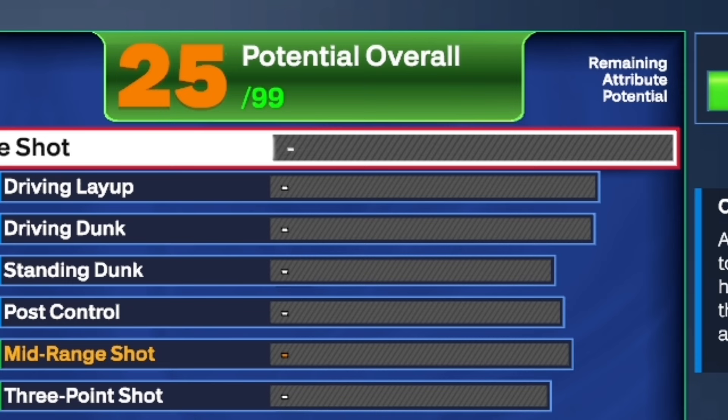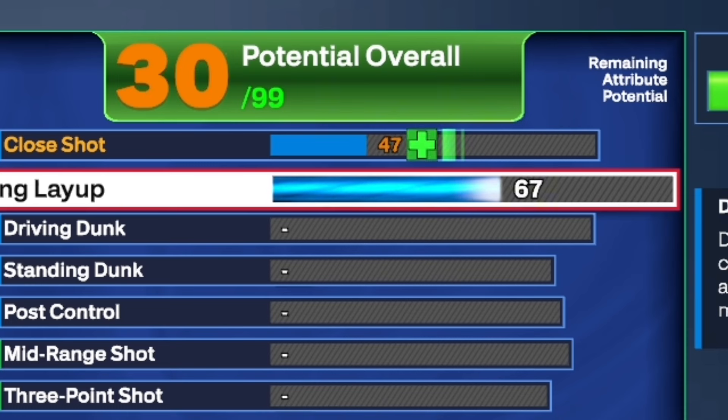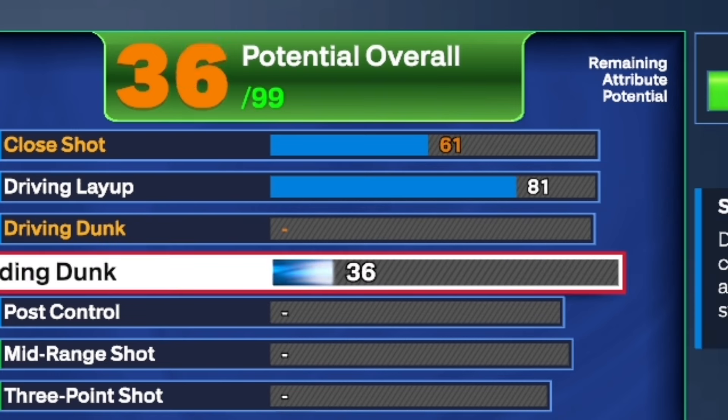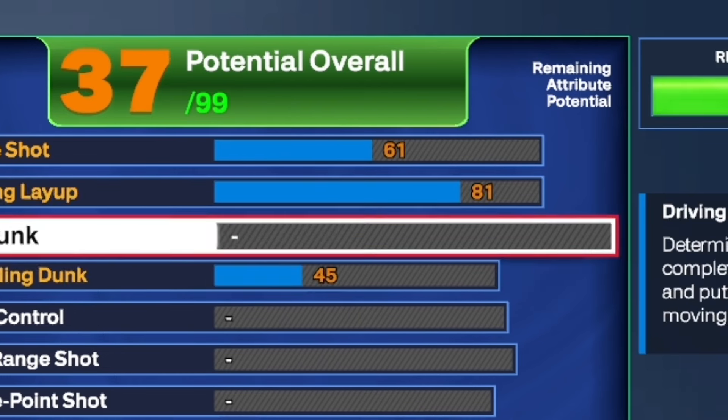We're going to start off with the finishing. For the driving layup, you want to put that all the way up to an 81 — an 81 driving layup with a 61 close shot. For the standard dunk, you actually want to put that to a 45. This is all for the finishing. I know y'all probably think this is not a lot of finishing, but hey, you do not need driving dunk in this game. I promise you don't.